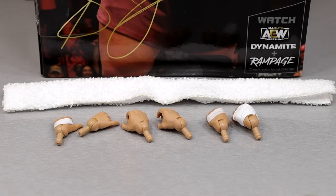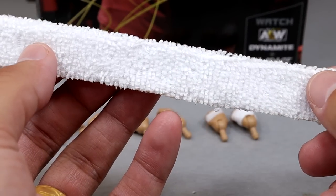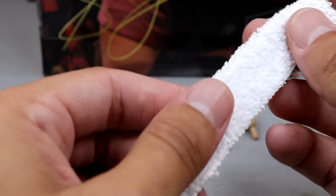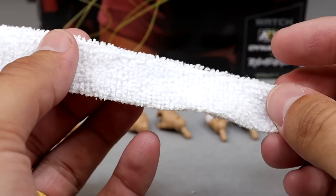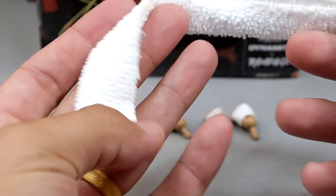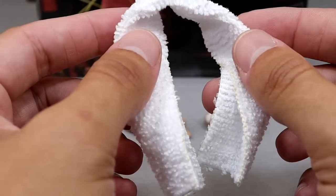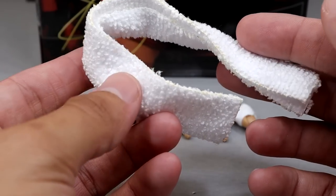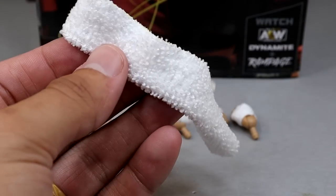Getting into Samoa Joe's accessories with the Target exclusive — to be real, you don't get a lot here. You get a little cloth towel, which we're going to dive into, and you get some interchangeable hands. No championship or anything, but we do have this new towel right here which has a really nice material to it — I feel like I could clean my face with this. It's just a little handkerchief accessory, but it is pretty nice. It's folded, you can unfold it, and it's big too — you could shower with this thing. I think he does use a regular white towel to accommodate the sweat. It's a pretty nice accessory; I kind of wish it had a bendy wire in it — that would be the chef's kiss. You could fold it around the neck and stuff, and it's better than the rubber ones we've seen in the past. You could actually use this in figure photography, so this is a cool accessory.